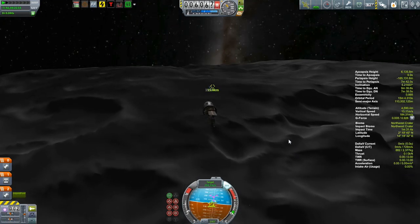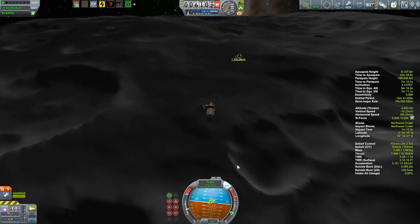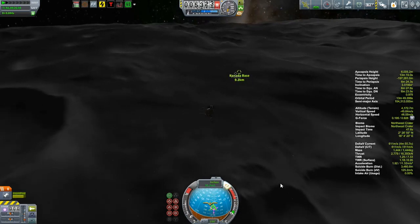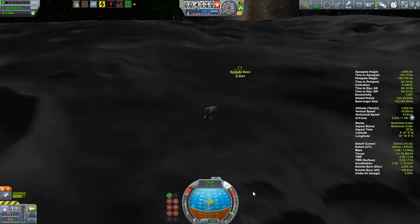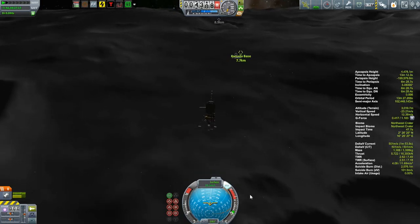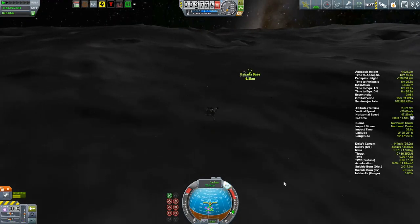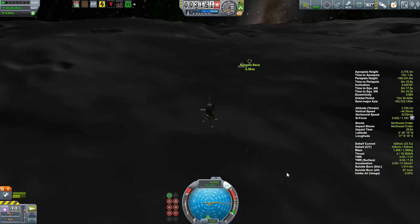What I've done is selected the habitat module for the eventual base as a target, so I have a nice target icon to aim at. I really haven't done this kind of precision landing too often. By the way, this is all running at two times speed — just to make sure you are aware of that. It's kind of like docking in a sense: I'm taking that retrograde vector and herding it towards the target icon, but I keep sort of messing up which way is up and which way is down because we are going backwards and falling at the same time.